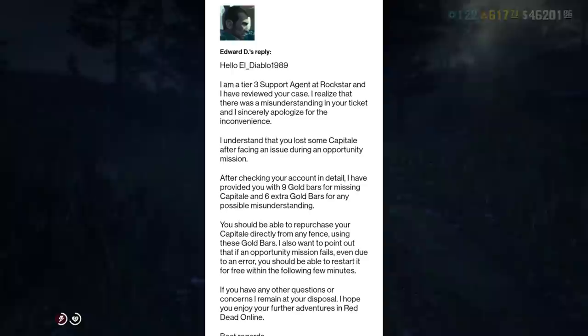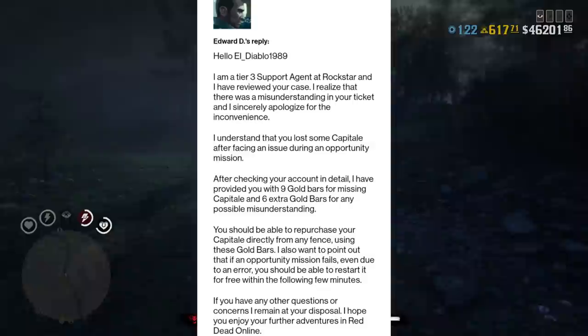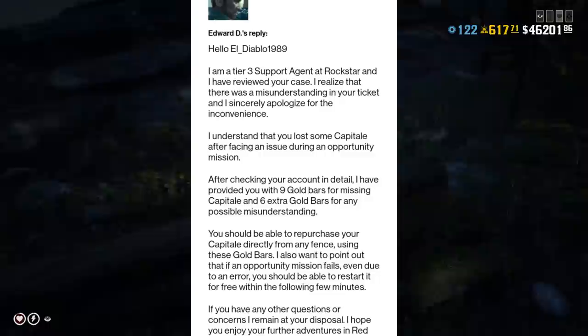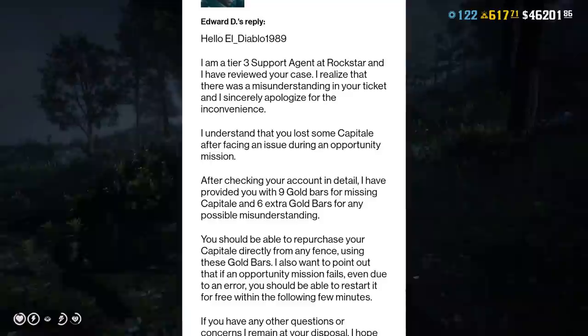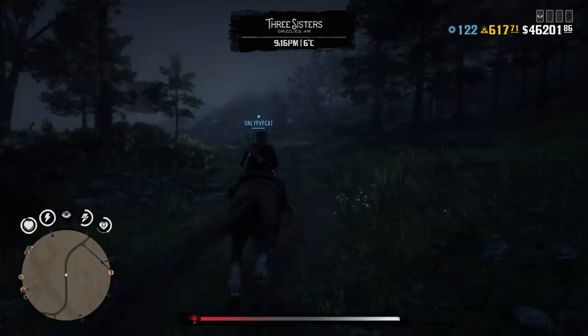Edward D said: 'I'm a Tier 3 support agent at Rockstar and I have reviewed your case. I realized there was a misunderstanding in your ticket and I sincerely apologize for the inconvenience. I understand that you lost some capitale after facing an issue during an opportunity mission. After checking your account in detail, I have provided you with 9 gold bars for the missing capitale and an extra 6 gold bars for any possible misunderstanding. I also want to point out that if an opportunity mission fails, even due to an error, you should be able to restart it for free within the following few minutes.' It's good to know that at least high-tier support knows how the game works.